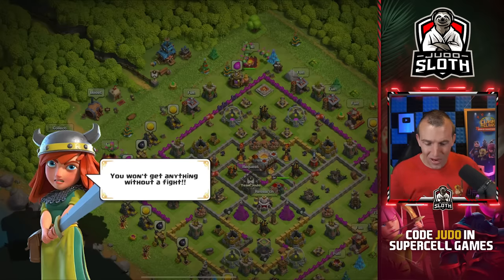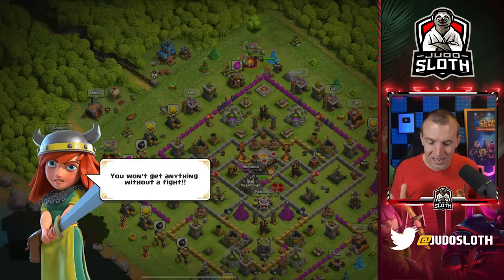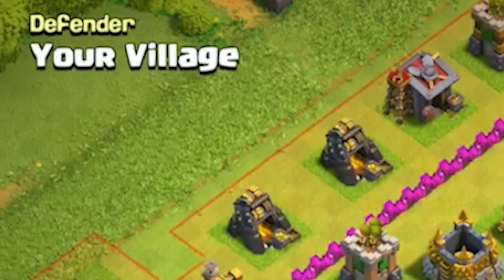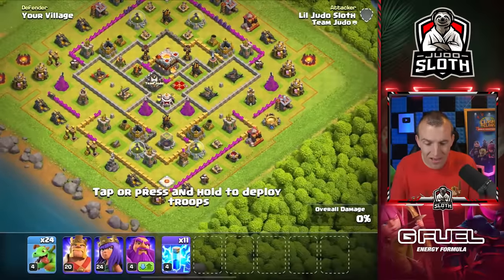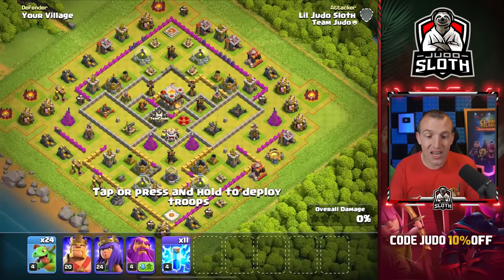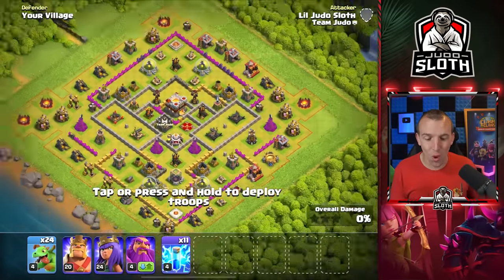This is what happens when you log in for the first time. You won't get anything without a fight — am I having to take down the villager? Is this what my village looks like? It's not the same layout but perhaps this is how upgraded my base is. Look at all of the walls — we didn't have any walls even near that level. There's a couple that are level 7. Mine were all level 1, and there is not a single level 1 wall in this base.